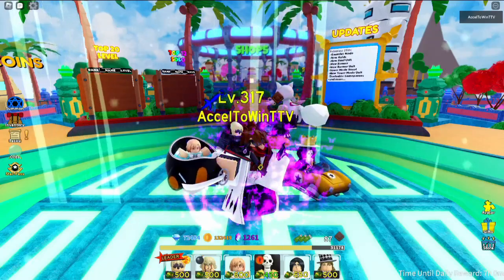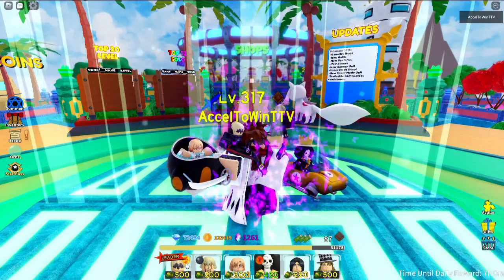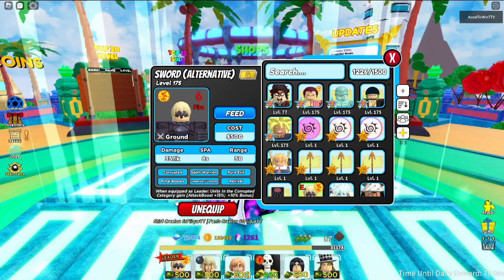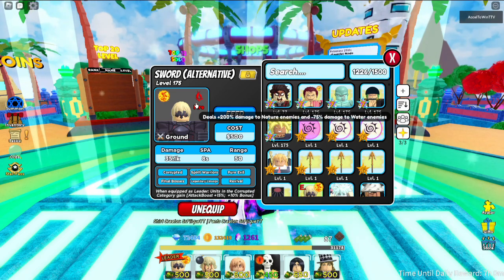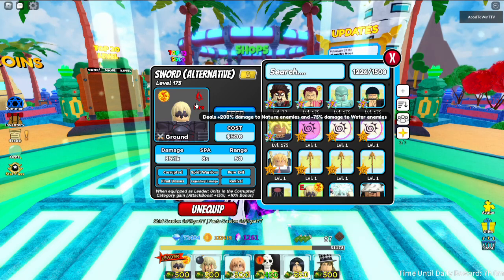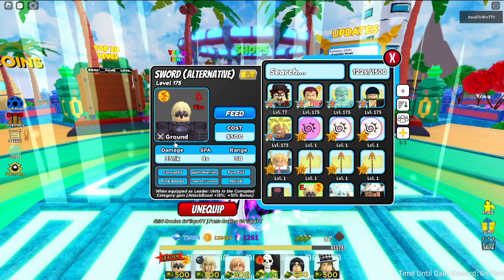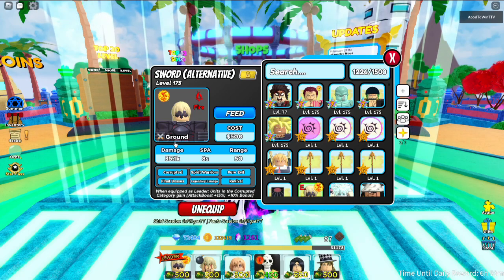What's up guys, today I'll be showcasing Sword Alternative. Sword Alternative is evolvable from Sword Made 2. It's a fire element unit, unlike the previous format which has no elements. It does 200% plus damage to nature units with a negative 75% damage to water units. It's a ground unit with 35.1k damage, 8 attack speed, and 50 range, with a fire rage orb.